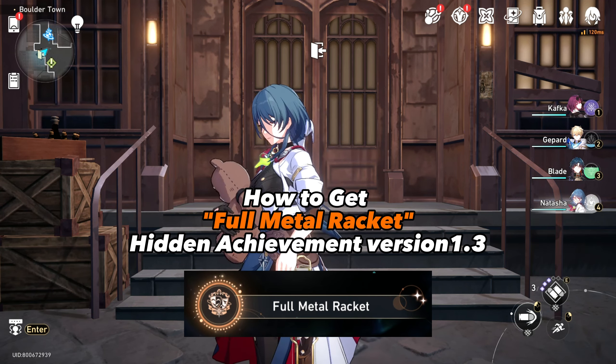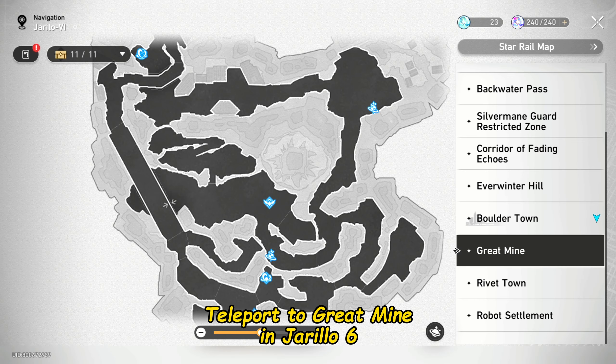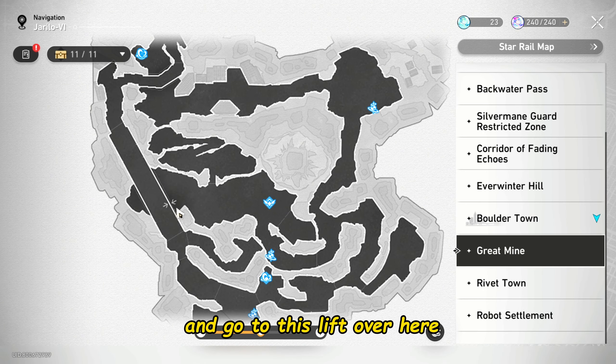How to get the Full Metal Racket Hidden Achievement in Version 1.3. Teleport to Great My9Jurillo6 and go to the lift over here.